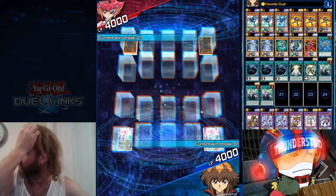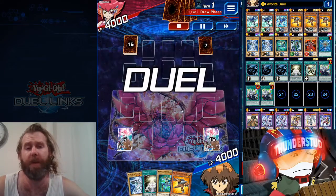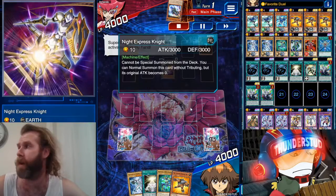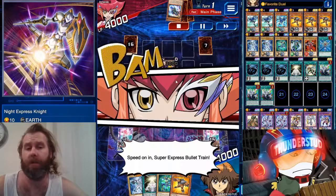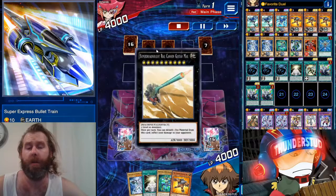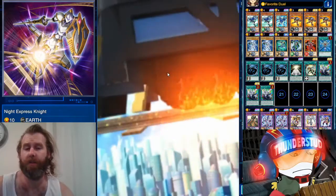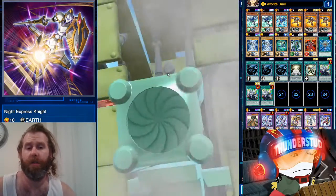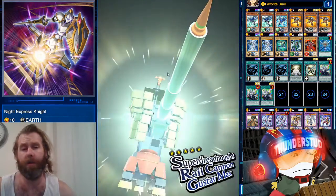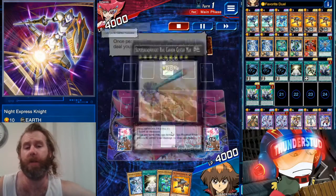Alright, here we are facing Anika. You actually see a weird — well, I guess it's not weird, she just came back — but an inflated amount of her. She is in fact Trains, starting with Express Knight, two back row, a Gustav Max. We actually get a cutscene as well. Pretty good first turn as she's going to make us take a thousand damage.